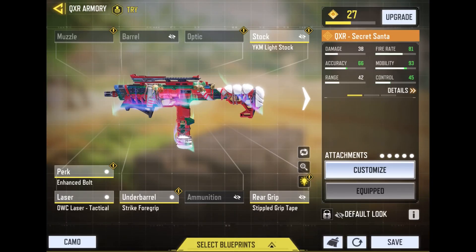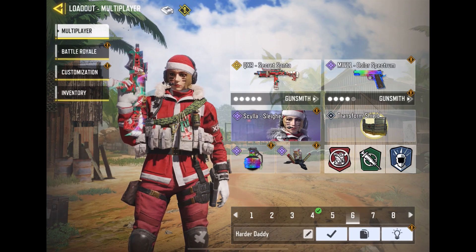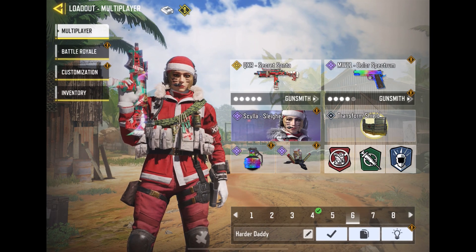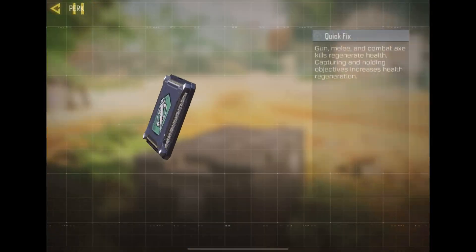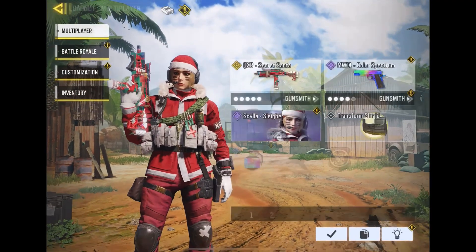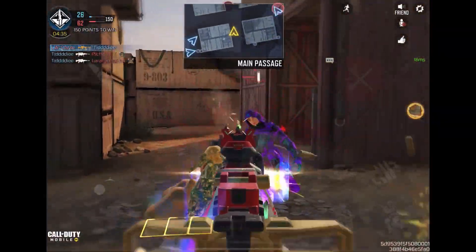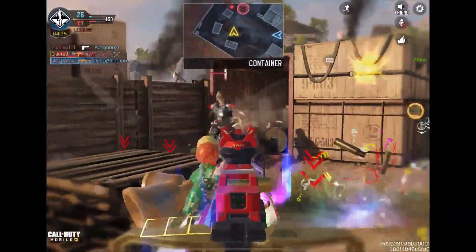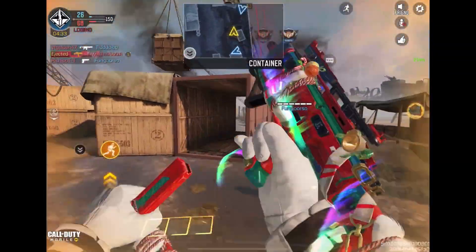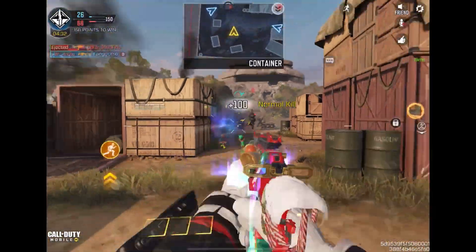Number one: you have to have the right loadout. You can't have good movement if you're running a slow, clunky gun. The perks I recommend are Quick Fix, Lightweight, and High Alert. High Alert has saved my life so many times — when someone's behind you, you react fast, slide, and drop shot them instantly. Lightweight is a given: it makes you run faster, more mobile, and harder to hit, which is the whole point of good movement.